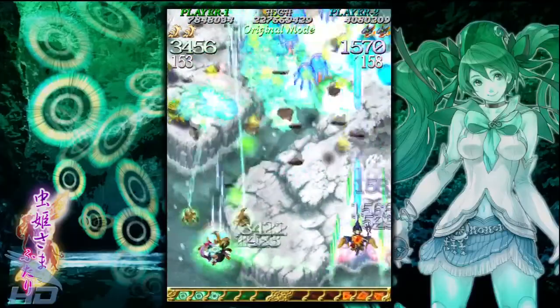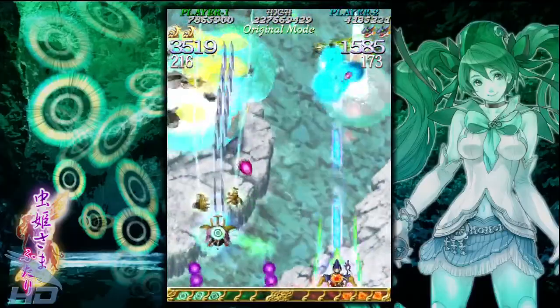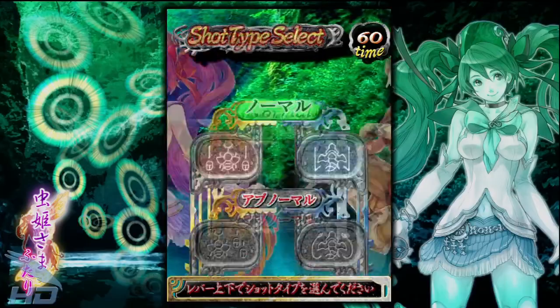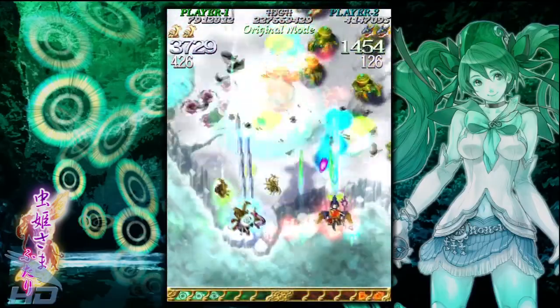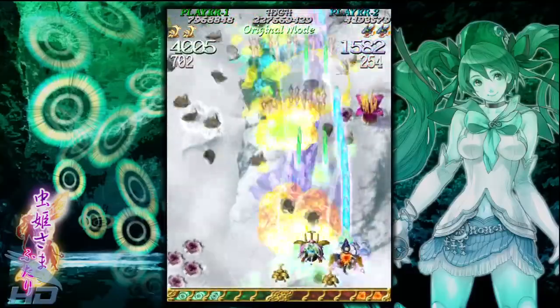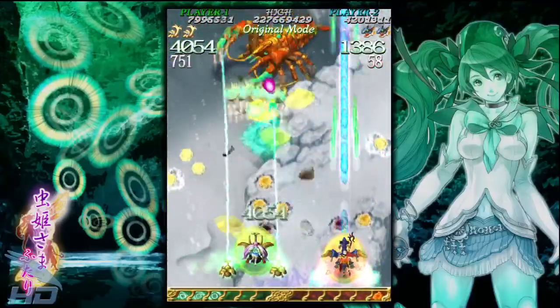Mushihimesama Futari has two characters to choose from, compared to the first game where players could only control the beetle-riding Reiko. Palm, the dragon rider, has a different fire pattern and more centralized bomb attack. There are also three difficulties to choose from to start: original, maniac, and ultra, which unsurprisingly mounts considerably in difficulty as you go up. In ultra mode specifically, fire is relentlessly fast and complex, and is even prefaced with a warning screen that tells you you'll pretty much die instantly.